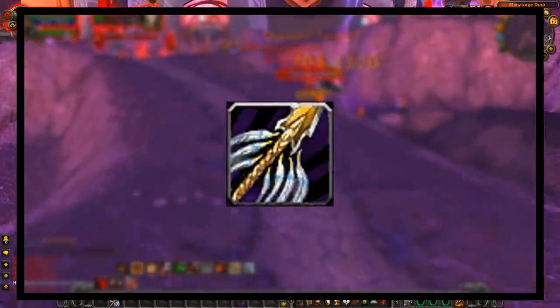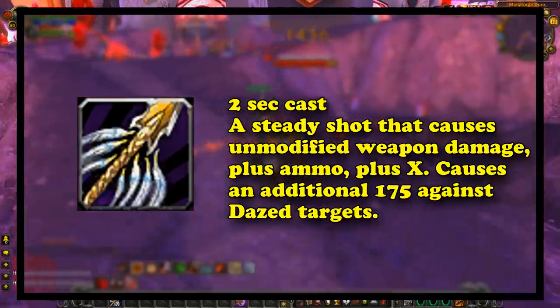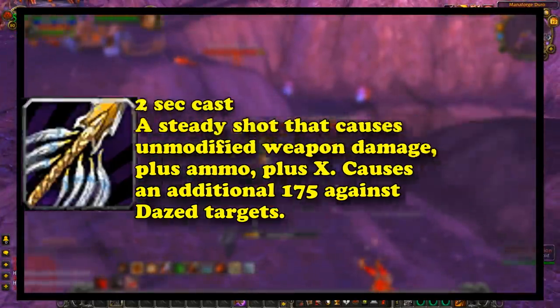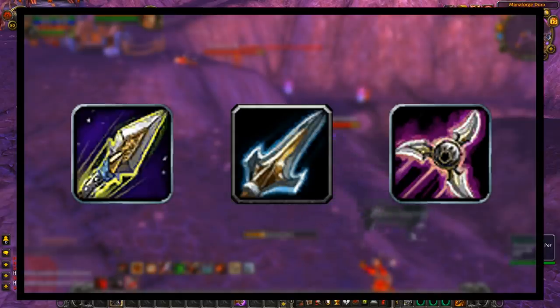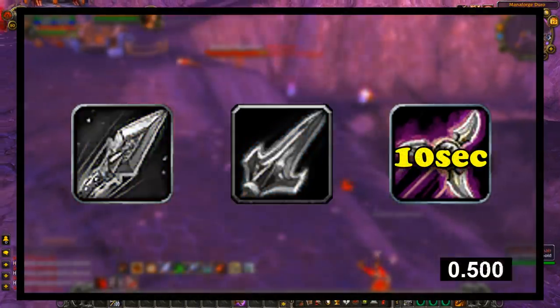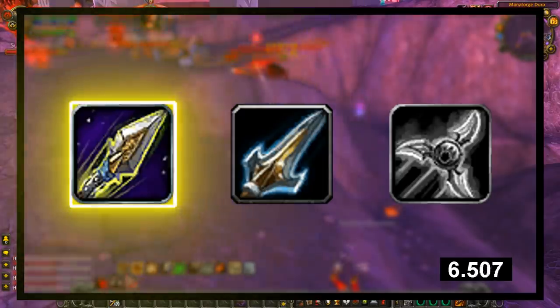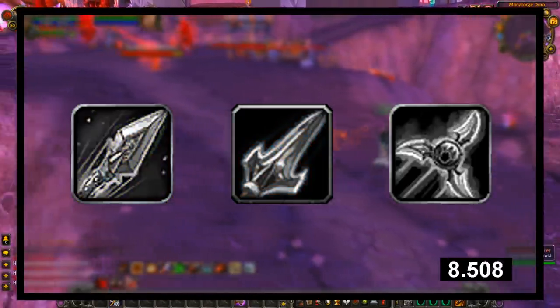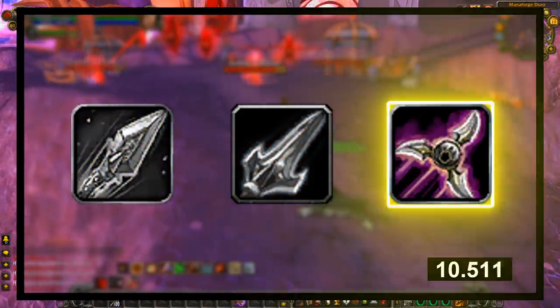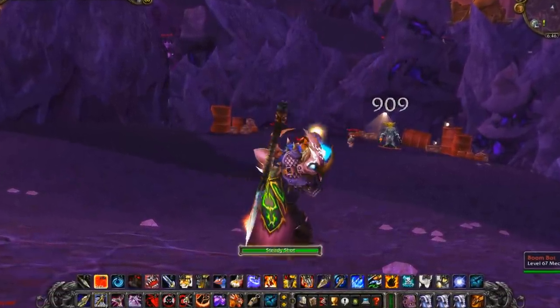In the Burning Crusade, a new ability was given to hunters called Steady Shot. Steady Shot was a spammable filler ability which hunters lacked in Vanilla WoW. All of the hunter's shots before Steady Shot had cooldowns, so a hunter's standard rotation was to use the cooldowns of all of their abilities and then just wait for those cooldowns to come back up, all while just doing auto shot damage. With Steady Shot, hunters finally gained an ability to use during that downtime, and they made the ability really good.